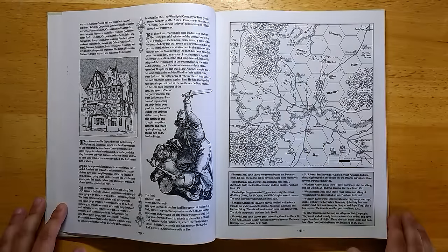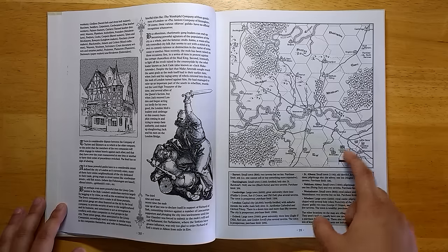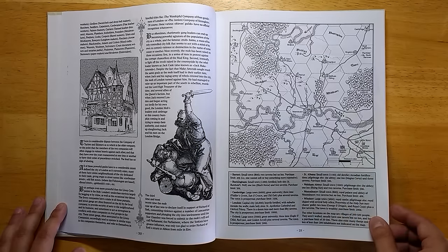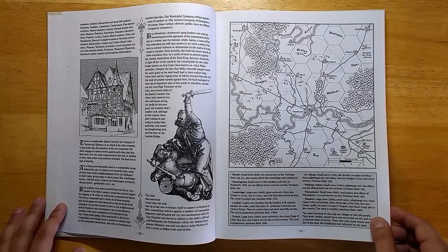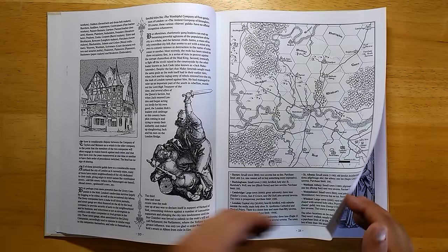Here we have a great example of a hex crawl. The hexes are six miles on a side. So if nothing else, this book could be very useful for running a hex crawl of England, even if you didn't use a lot of the other stuff.